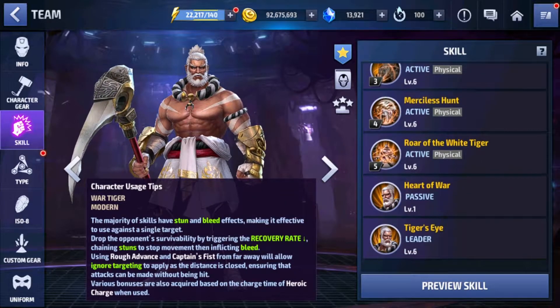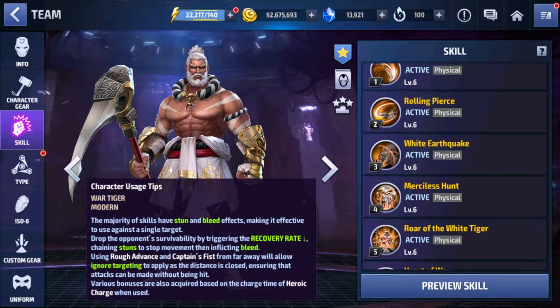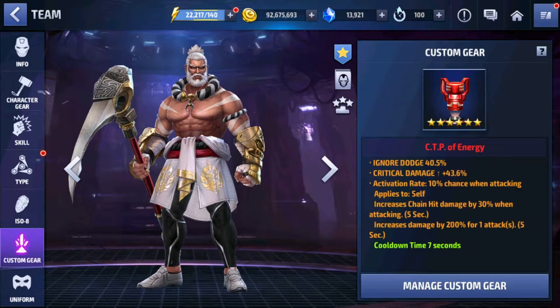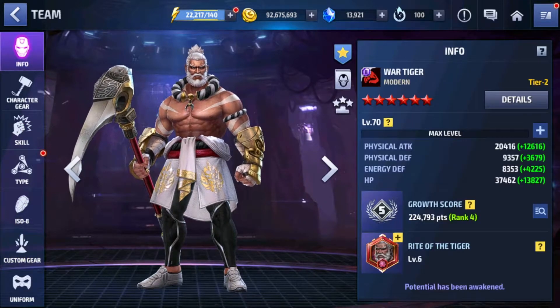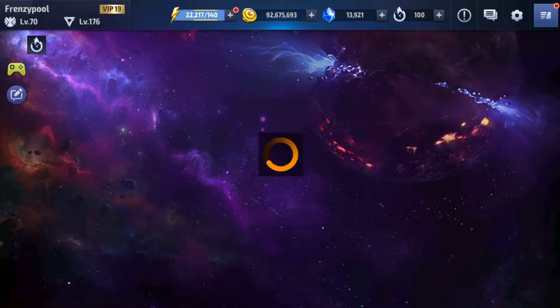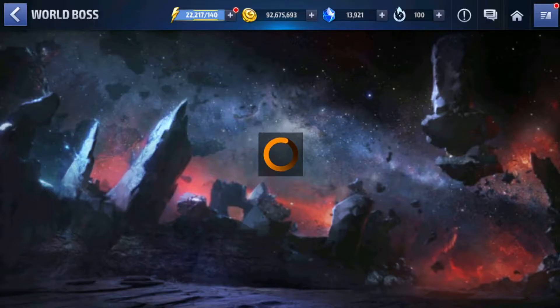The most damage-dealing skills are four, five, and two — two also has a lot of damage. The ISO is Power of Angry Hulk and we have CDP of Energy equipped for War Tiger. Now let's get him into gameplay and I'll show you guys how good he is.